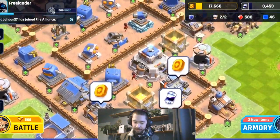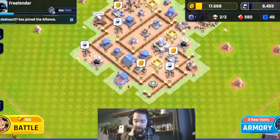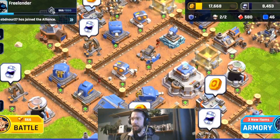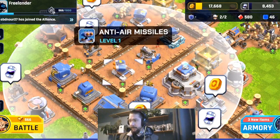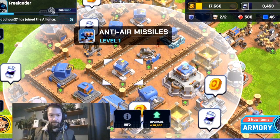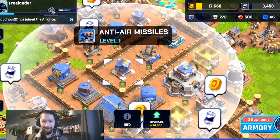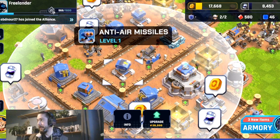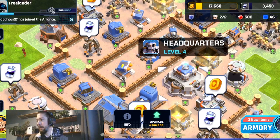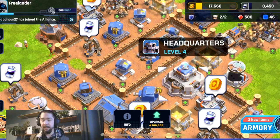I'm just now upgrading stuff on my Headquarters 4. The big thing with base building in a game like this: you always want to max upgrade your buildings before you upgrade your Headquarters, because it'll put you at a severe disadvantage towards other people at the same HQ level.